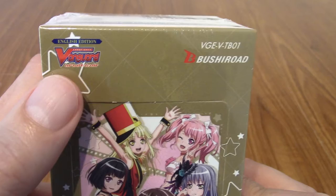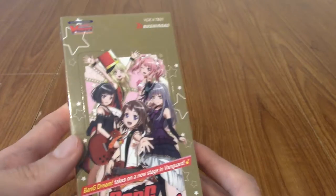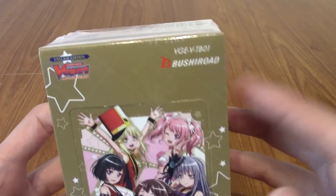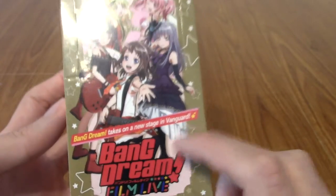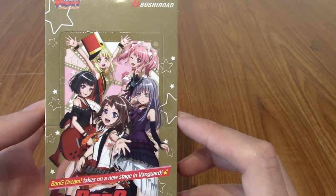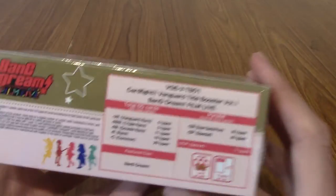As we can see, this is a Cardfight Vanguard set. I haven't opened much Cardfight stuff — Future Card Buddy Fight is really the only thing I've opened before. It's going to be similar anyway, because it's by Bushiroad. That is the Film Live one. I think there are two other Cardfight Vanguard Bangrim sets, but I was a bit late to the party and they're kind of expensive now. I pre-ordered this and got it when it came out, and it's taken me till now to do it.